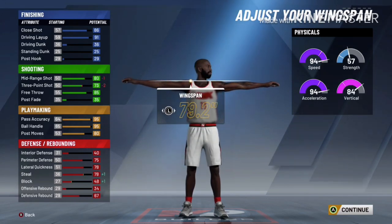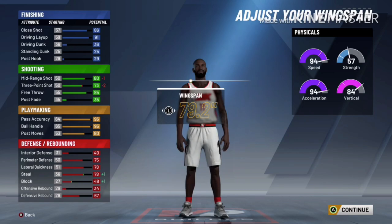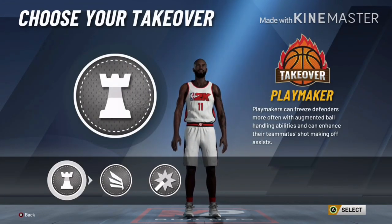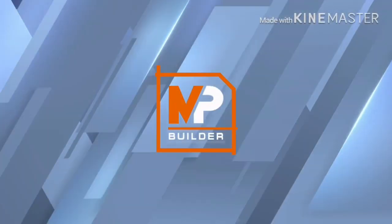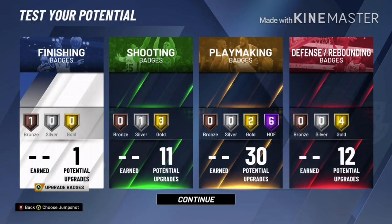His official wingspan was measured at 79 inches, but we can't do 79, so we're going to go 79.2. For takeover, you've got Playmaker, Slasher, and Shot Creator — pick Playmaker if you want to make this a pick-and-roll beast. We've built the Slash and Playmaker, and you see that name on the bottom: Mike Conley. This build is a lot better defensively than Steve Nash or Steph Curry, but that's what 2K thinks — I don't agree with it.